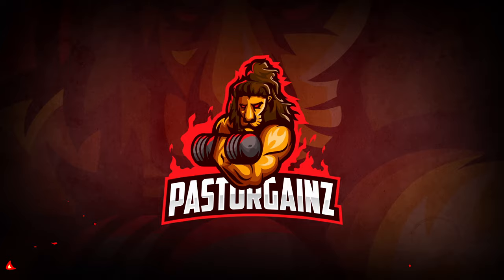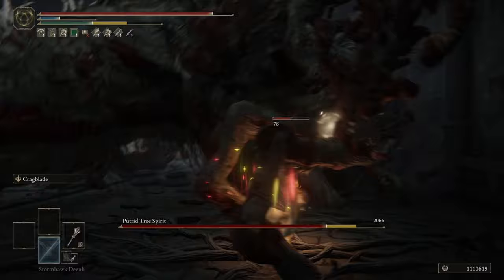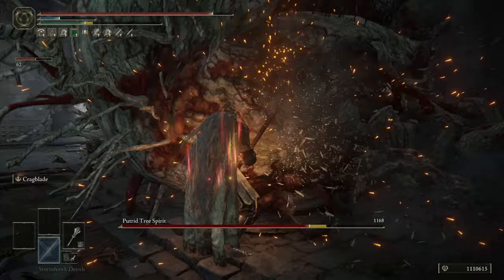This is going to be a level 150 pure strength build. There is nothing hard about this build — it is just quality and effective. You don't have to put any buffs on yourself: no Flame Grant Me Strength, Golden Vow, Howl of Shabriri, nothing along those lines. What you see is what you get, and that's what I love about this build. It is simple but incredibly powerful.